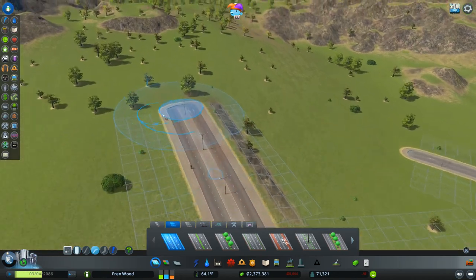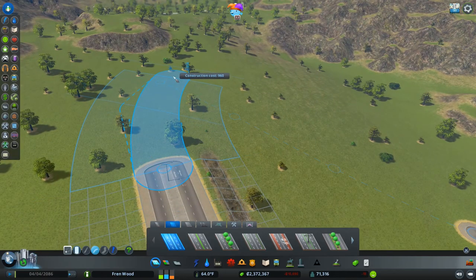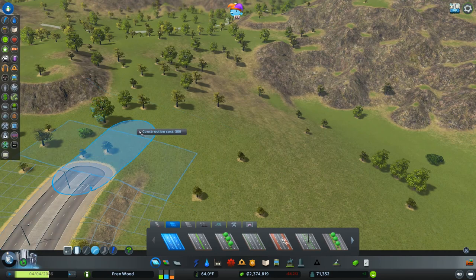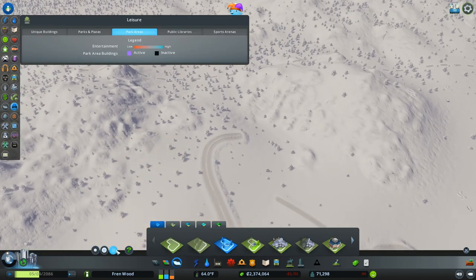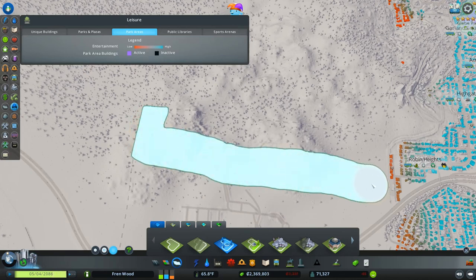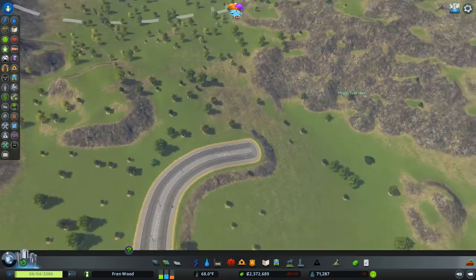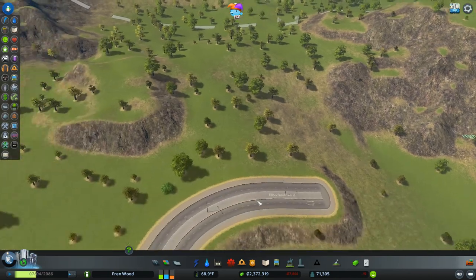The road will go off in this direction, curve around a little, then up to there and there as well. Let's paint out our park district — basically all of this and beyond will be the nature reserve. I keep calling it a national park even though in Cities: Skylines it's called a nature reserve, but you guys know what I'm talking about. High Garden — any Game of Thrones fans in the house?